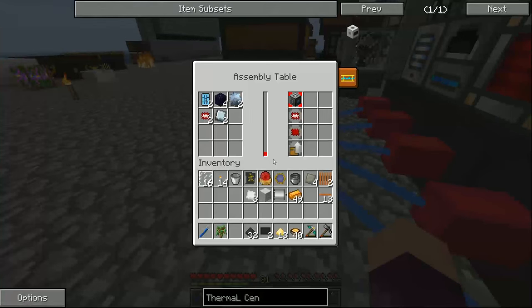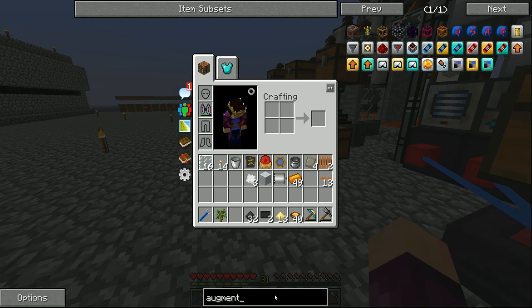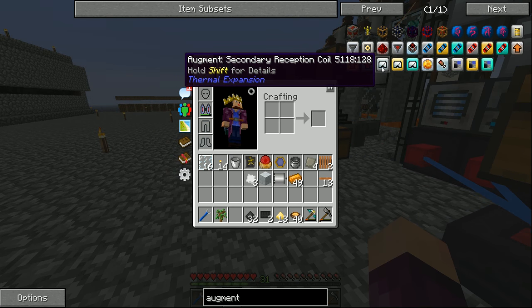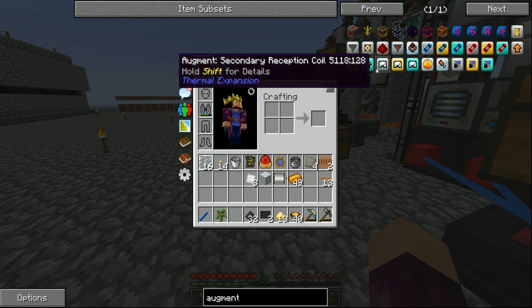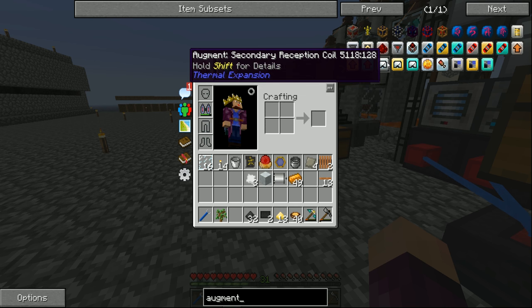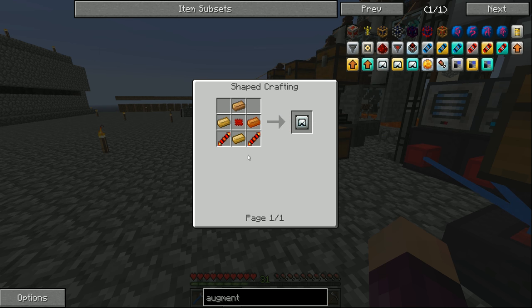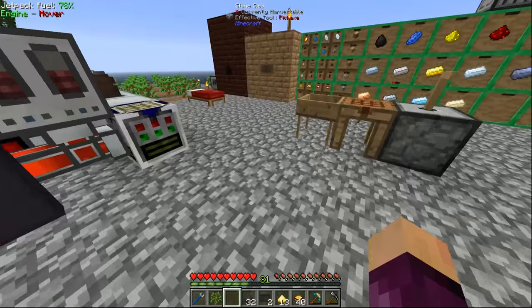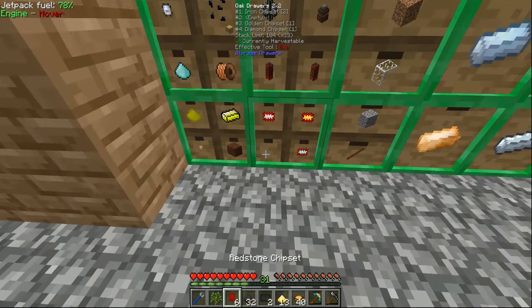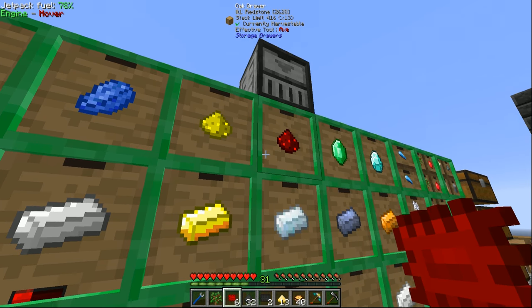Those are both done, so we can start working on the machine frame. Now if we look at some more augments like we used before to speed up our dynamos, there are three augments you can use to speed up your machines. For example, this secondary reception coil will double the speed at which our pulverizer or our redstone furnace works, and thankfully it's not too hard to make. All we need is four bronze, two redstone reception coils, and a redstone chipset.